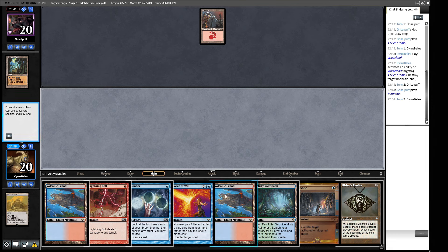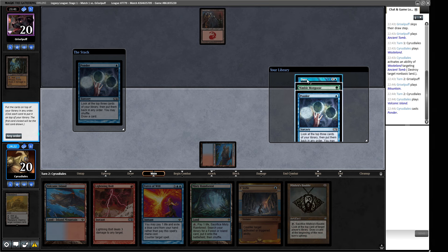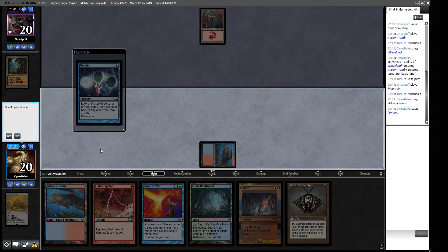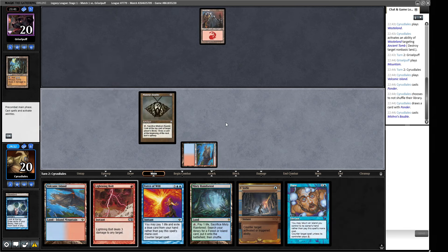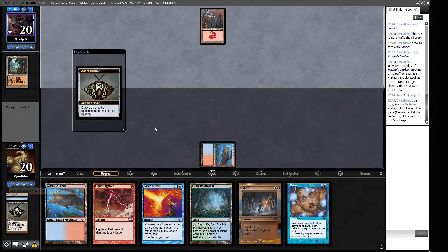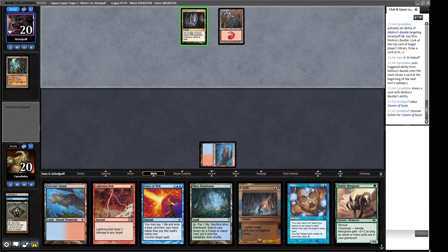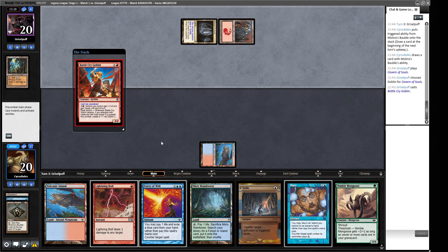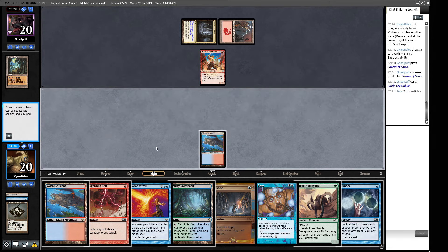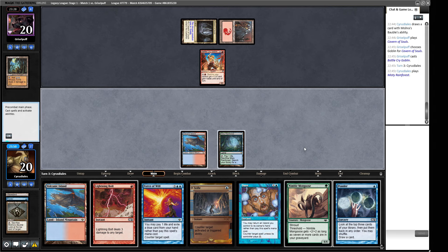If they're an Ancient Tomb gamer, Stifle's probably not the most important thing. We Ponder — we have threats and we have Daze as well. We'll put the Ponder, the Mongoose, and the Daze back and then draw. We're going to Bauble our opponent — Broadside Bombardiers. So we could be facing Goblins, Mono Red Prison — there are a few options. I'm going to name Goblin. It's a Force of Will — not going to be on here. We do get to kill this.